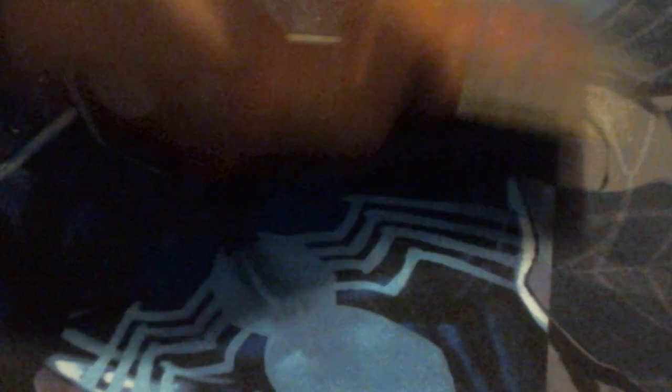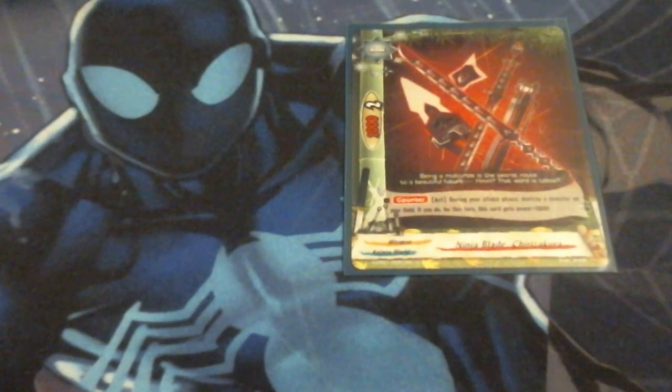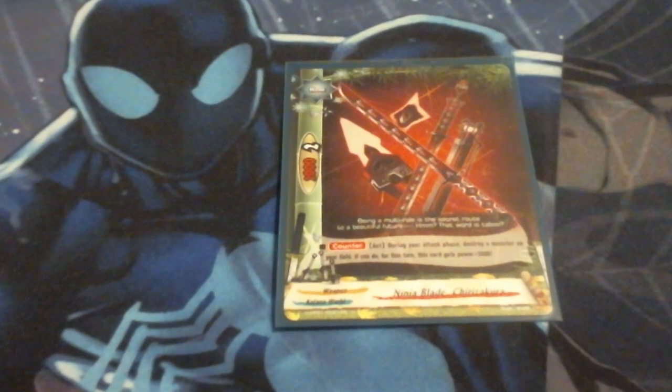Moving on to Weapons, we're running one copy of Ninja Blade Chirizuka. As soon as I saw what Oni Assassins did originally, this was a natural inclusion for me. We are running this at one right now — I do have a second one in the sideboard which we'll go over later. At a 2-2 it doesn't seem that great, but when you count that you can blow up a monster causing Ambush to happen and make this a 7-2, it causes an additional attack even if you have three monsters on the board. So we're running this at one.